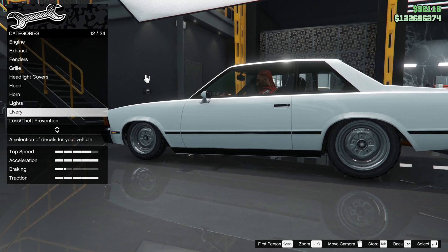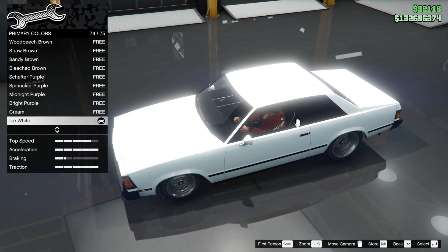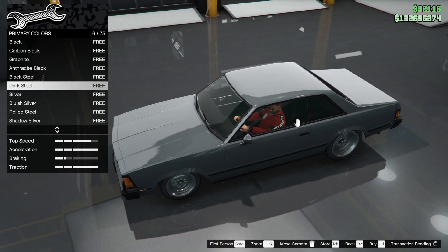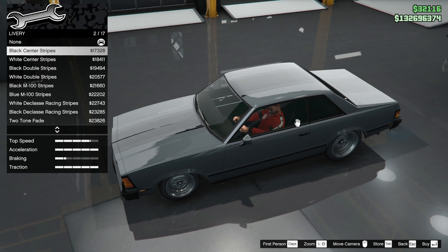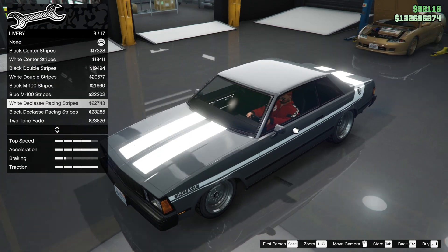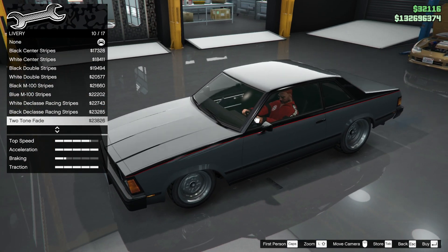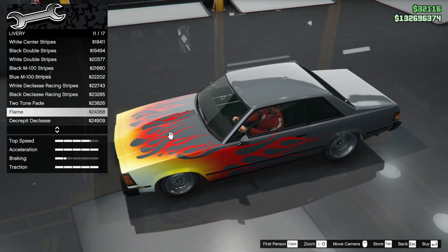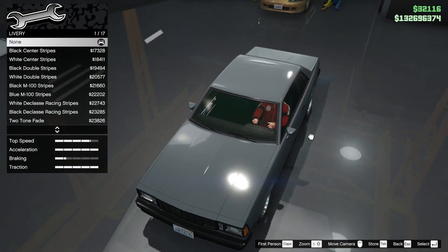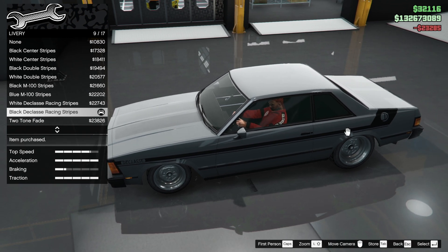First off, we're going to start in the livery. We've got white stripes — let's change the respray primary colour to a neutral like dark steel. So let's get the liveries on to see what's on offer. We've got black, white, stripes, more stripes — oh that's nice with the back end. This is based on a Chevy Malibu. Two-tone fade, a bit lazy. Oh that's nice flames, but it's not fast enough for flames. There's a race livery, rusty donuts — I think I'm going to go for that one.